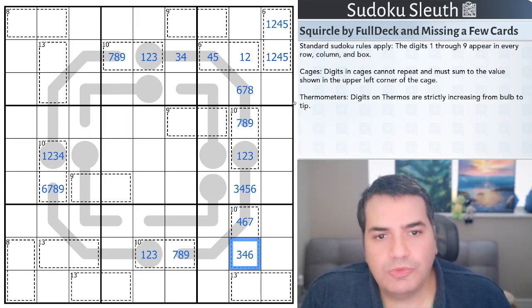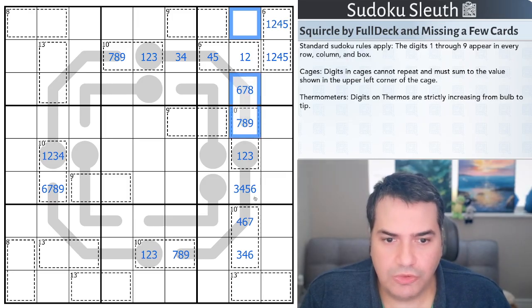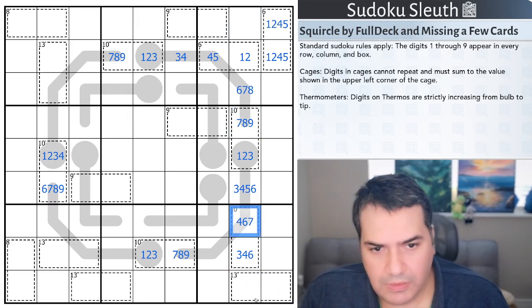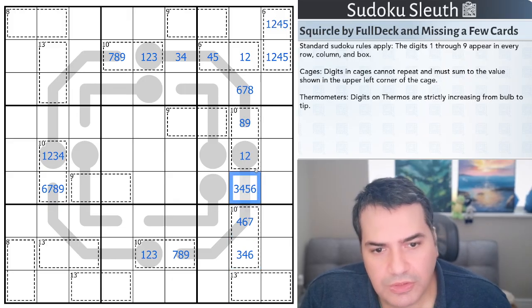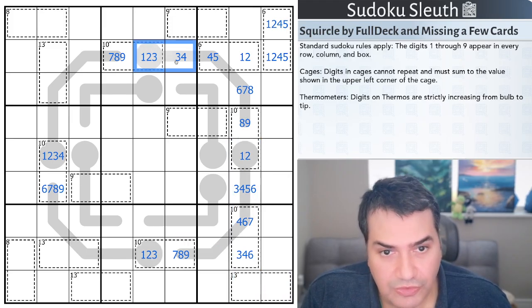Here's another digit I can remove. Looking at column eight and asking where the ones and twos go — this is not one of them, these are clearly not any of them, and the thirteen-cage can't be the other because even if that's a two, that's an eleven. So this is the second one-two, and I remove a three and a seven. This is going to be very slow if I have to do this constantly. There is a lot of tension around these corners, but I feel like I'm missing something.